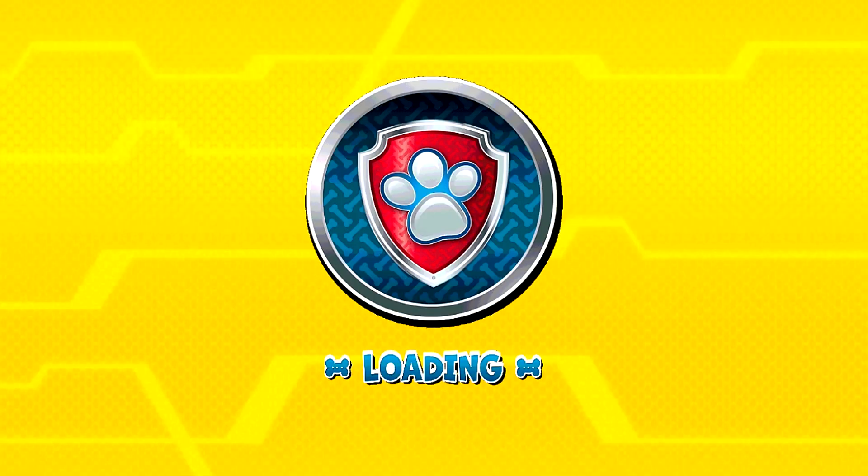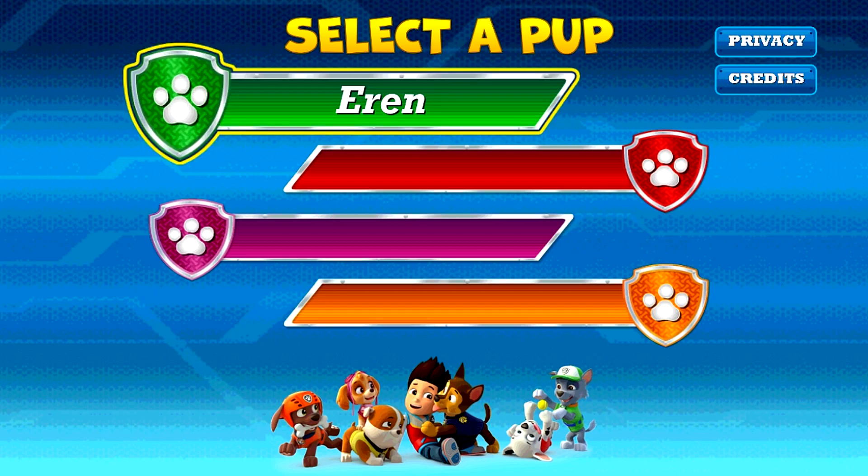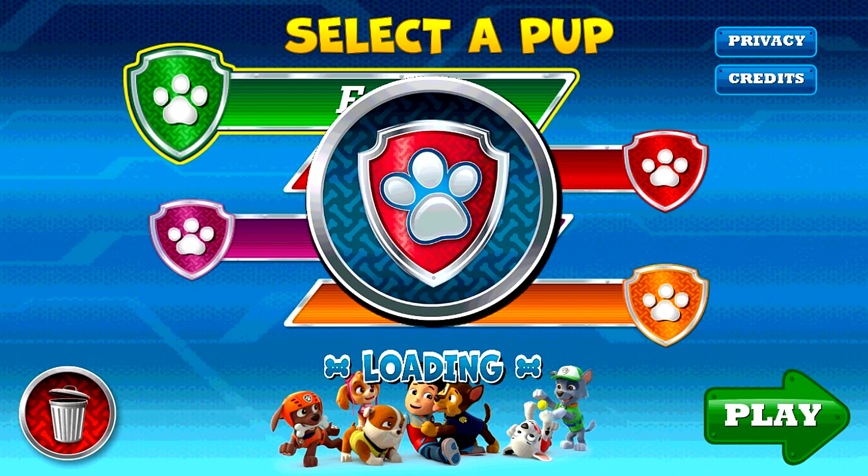Play! Tap on your name. Tap the green play button to play, or tap delete to erase this game.